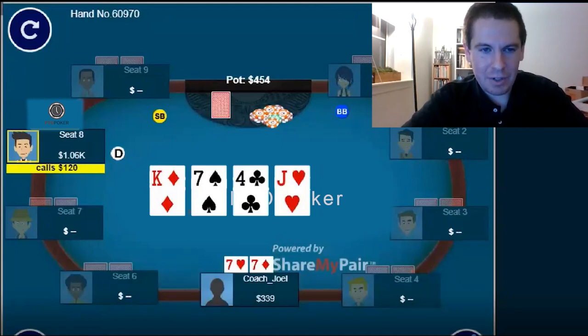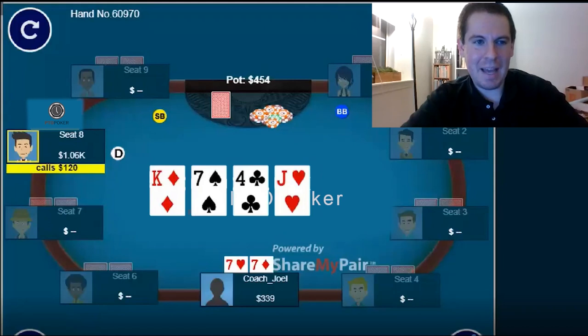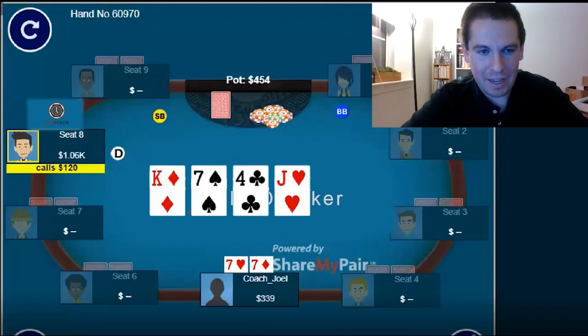Rethinking this hand after the fact, I think a check-raise here may be, at least against a reasonably tight opponent, a little bit too thin. The reason is that if he is betting Ace-King, Aces, and King-Queen on the flop, he no longer has those hands to call with after checking back the flop. So a lot of his calling range on my re-raise is Kings and Jacks. He can also sometimes have hands he's gotten stubborn with like pocket Queens, but he's not going to call my river jam with that hand most likely. A lot of the time when I take this line, I may actually be behind when I jam the river and get called — I'm going to run into Kings and Jacks quite often.